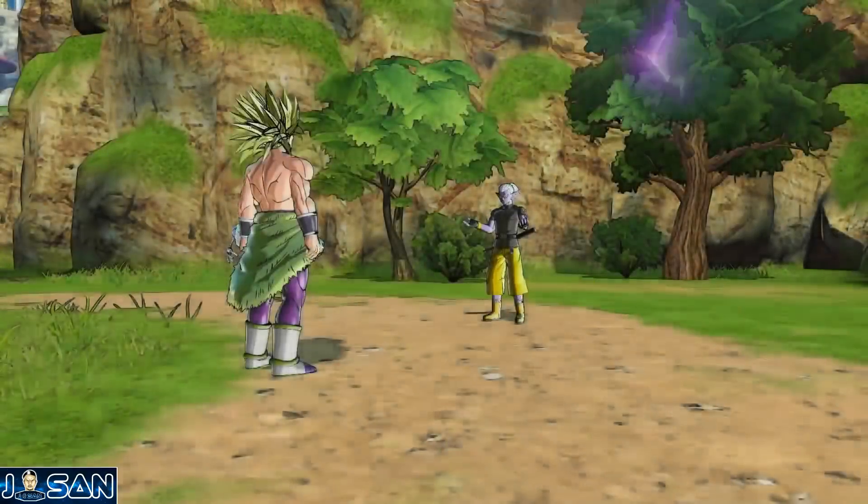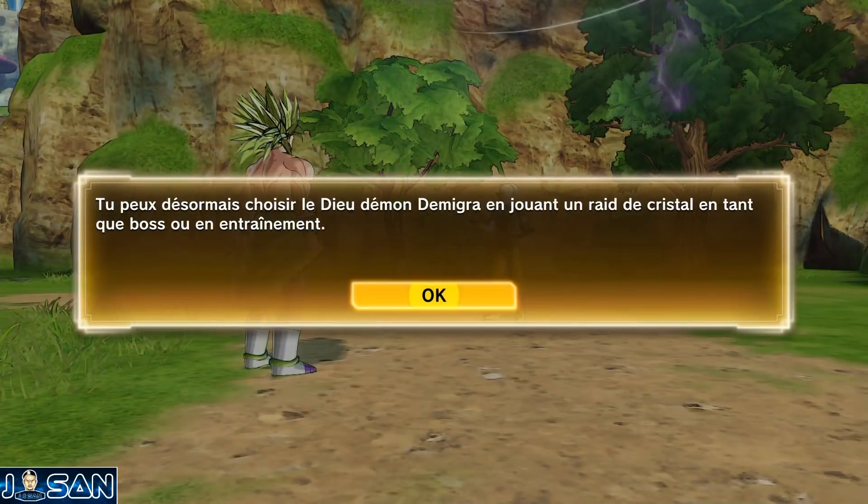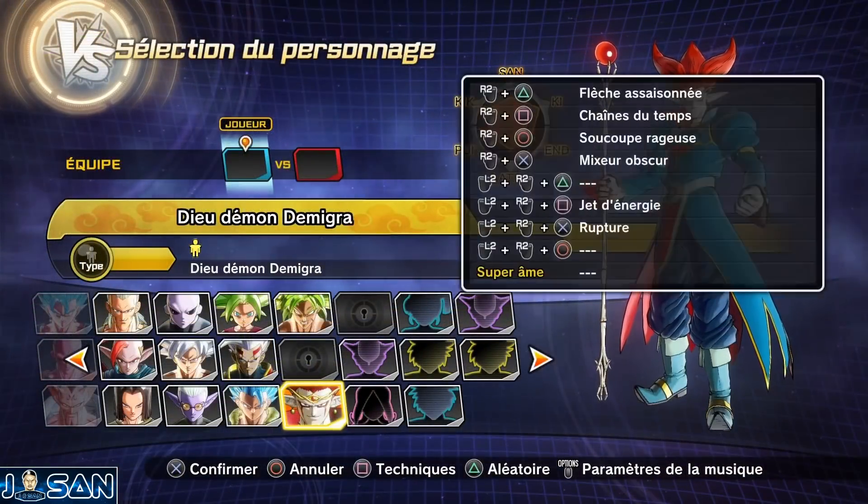Une fois que vous avez acheté le cadeau, il vous suffira d'aller voir Few et de lui offrir. Comme ça, vous pourrez ensuite utiliser Démigra dans un raid ou même en mode entraînement. Et ça, c'est vraiment pas mal.